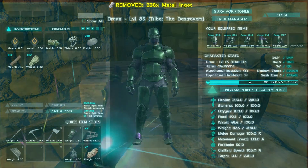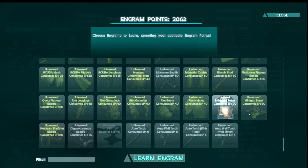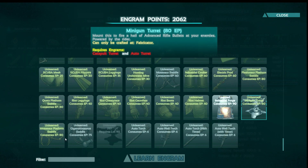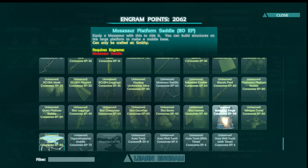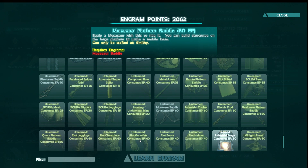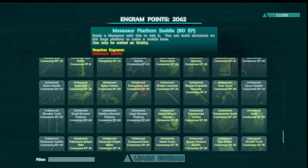I don't know that there's anything else we really need to make for a forge — like, what else did we unlock? Probably the minigun turret. The Mosa platform saddle was definitely something we unlocked. And then there's a rocket launcher turret, which is not really necessary for us. So I'm kind of thinking this is going to be okay.